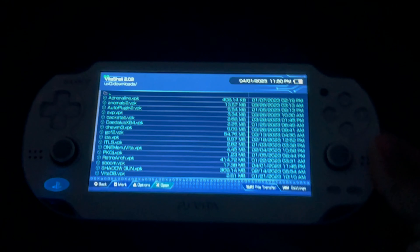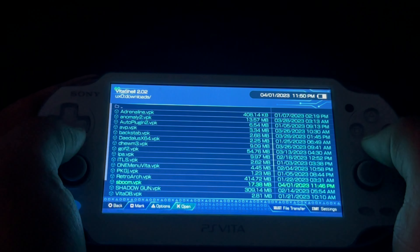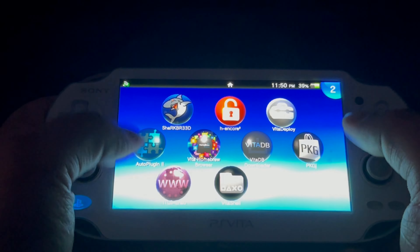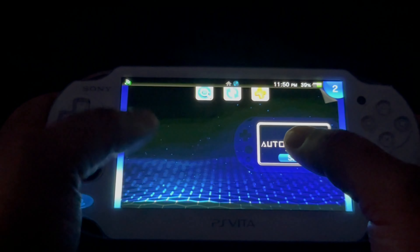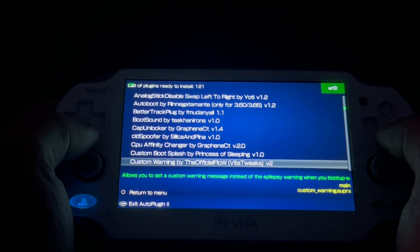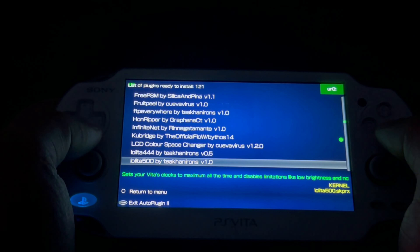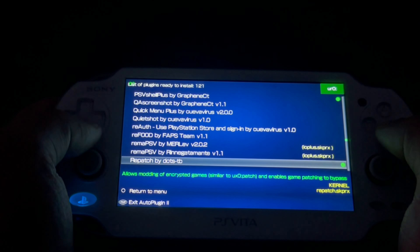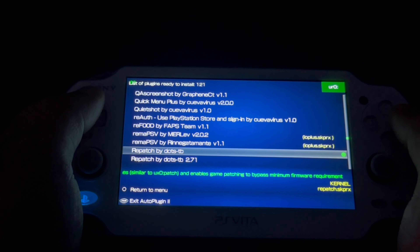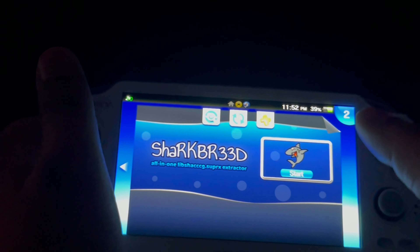On the PlayStation Vita, through Vita Shell, install Super Mario Boom. Now let's talk about the required plugins: go into Auto Plugin 2, go into Vita Plugins, and install plugins. The first plugin would be Q Bridge by TheOfficialFlow, and the second plugin would be either FD Fix by TheOfficialFlow or Repatch by dots_tb — do not install both, you'll run into issues. Either Repatched or FD Fix alongside Q Bridge. Restart your PlayStation Vita, run Shark Breed and let it do its thing, then exit out of Shark Breed.